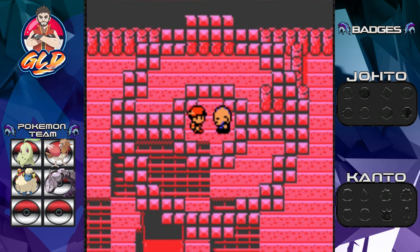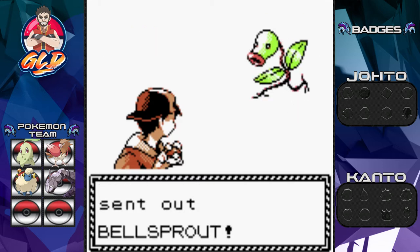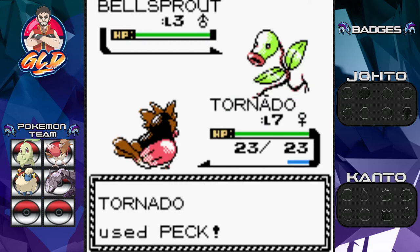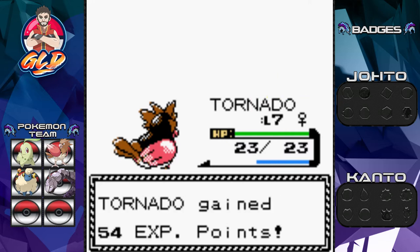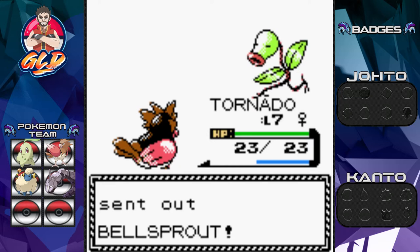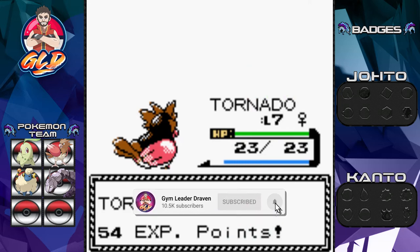We have Sage Niko wanting to battle, coming out with a Bellsprout. Let's go Tornado! I could have traded a Tornado or Spearow from my Pokemon Yellow walkthrough, but that would defeat the purpose — since I captured this pokemon in-game it has a higher chance of listening to me beyond level 15. Peck attack, and Bellsprout has been defeated. Tornado is shining!